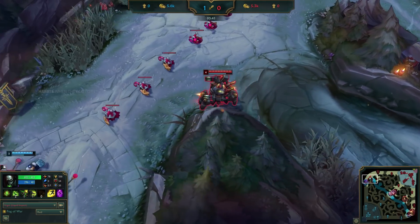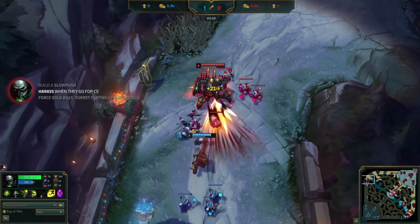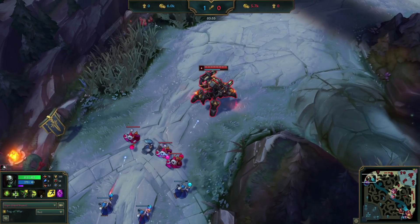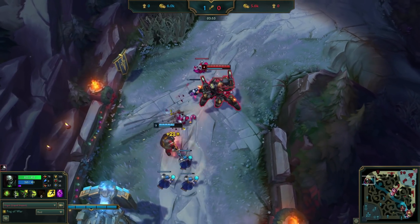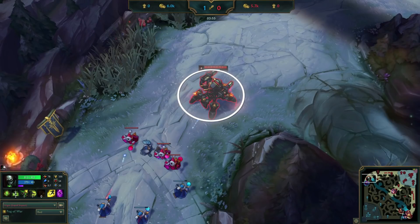When he gets back to lane, he works on mission 2, harassing Jax whenever he goes for last hit under tower. We're going to stop here and break this down because this is where we really see the difference between a pro player and everyone else. After Impact harassed Jax for all the CS under tower, he immediately backed up. Why do you think he does this? If you've seen one of our melee vs ranged guides before, this is a situation we talk about all the time.